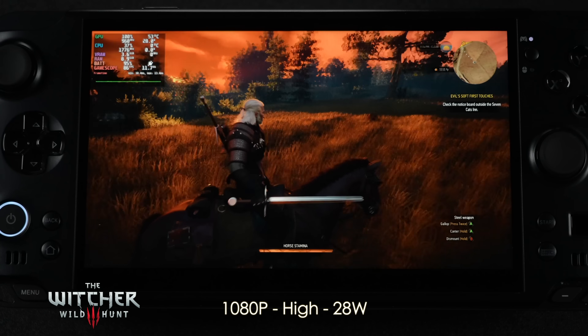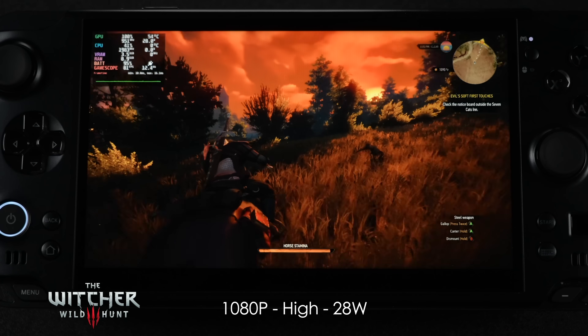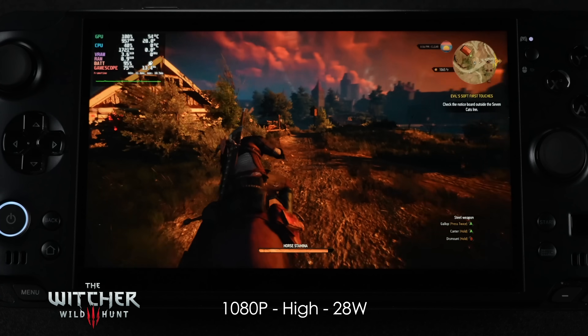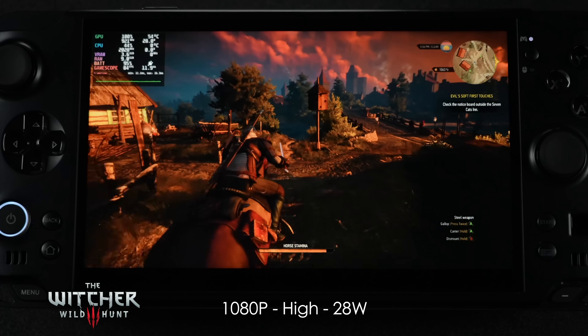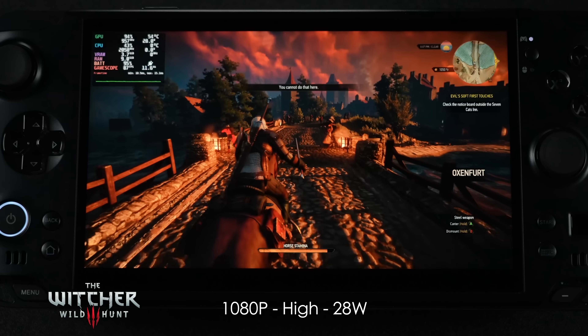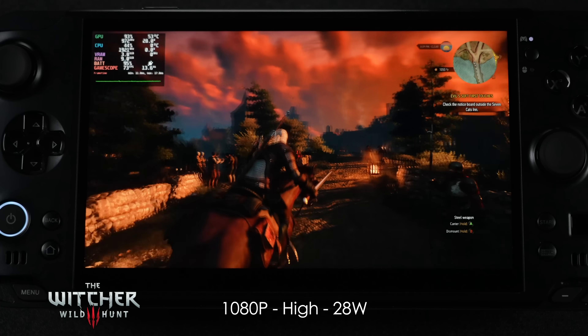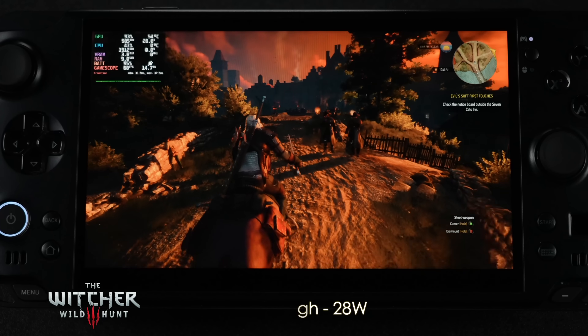Witcher 3 — I knew we'd see really good performance. When you run this on the Steam Deck you go to that Steam Deck preset which uses dynamic resolution, so it really downscales. And on the Steam Deck we've got an 800p display. Here we're at 1080p high with no FSR, no dynamic resolution, at a 28-watt TDP — over 70 FPS on average.